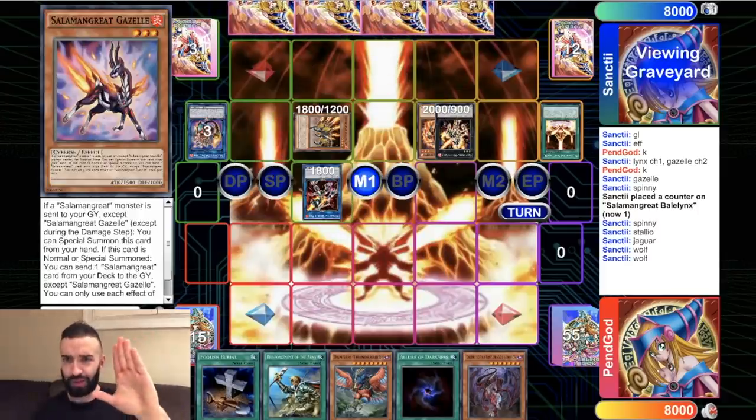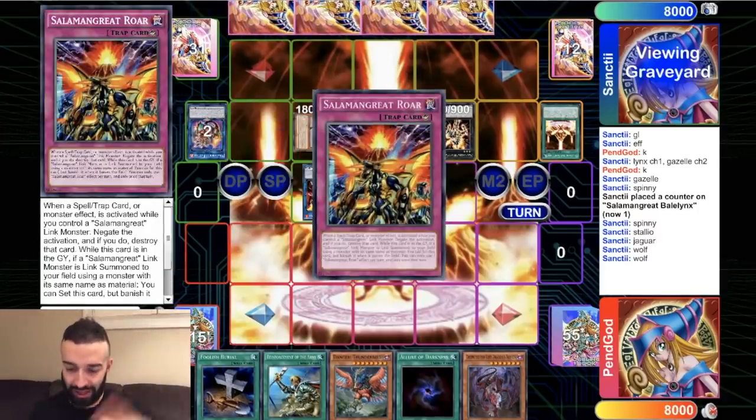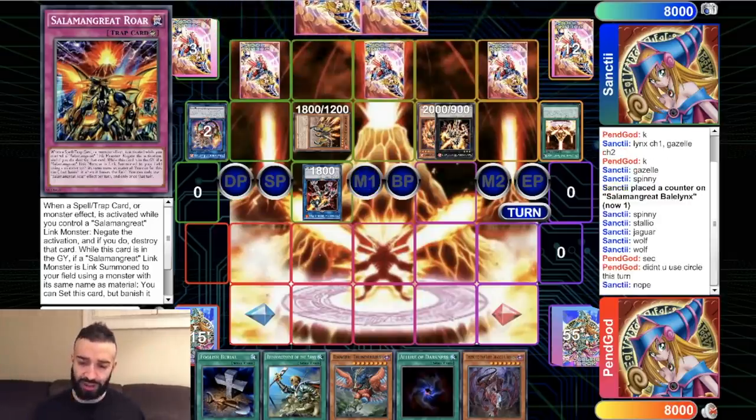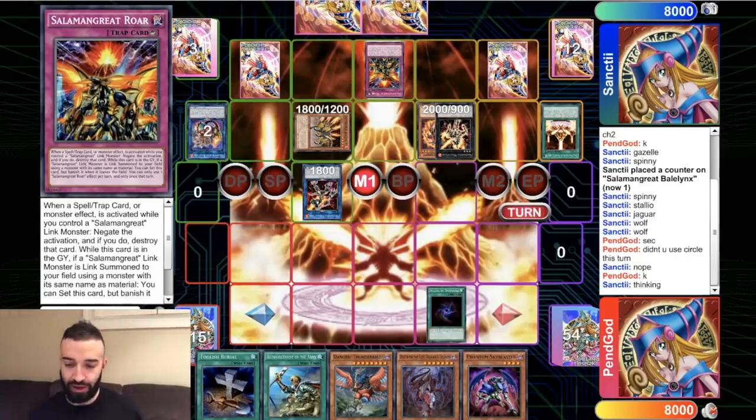But rest assured, that hero is here and is going to save the day. We're going to fast forward their turn — boring as hell. And there you go: three back row, two cards in hand, and the typical Salamangreat setup. Here's the game plan on how to beat them. I'm playing the best deck in the game right now, which is Danger Orcas PK Mash, but we're throwing Shadolls in there because the Shadoll engine is incredible and I have more crazy combos to show you guys. The deck is insane.